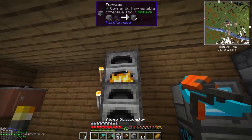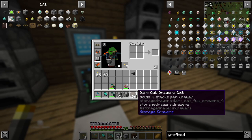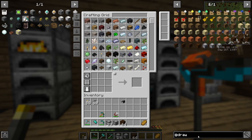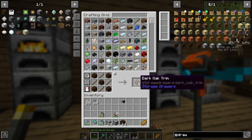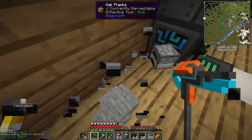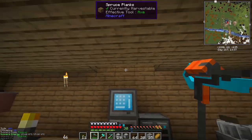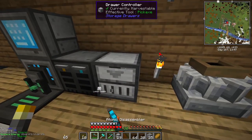I've been doing some things off camera — I got some compacting drawers, drawer controllers, and dark oak drawers for setting up external storage. I did not make the dark oak trim I needed. Let me make some of that now — it'll allow us to connect the drawers directly to our Refined Storage network.